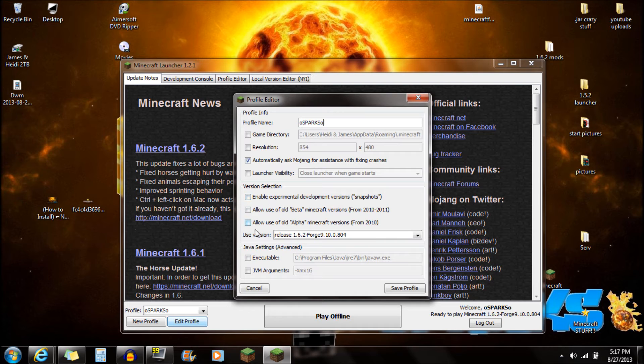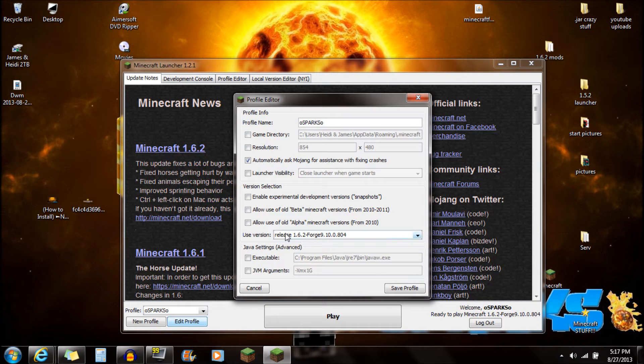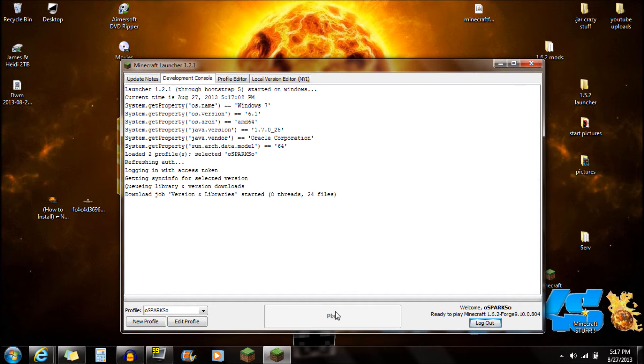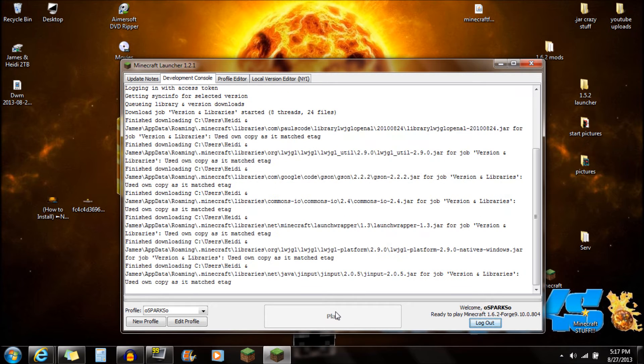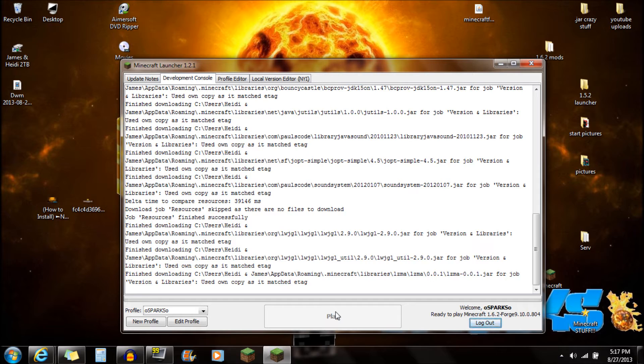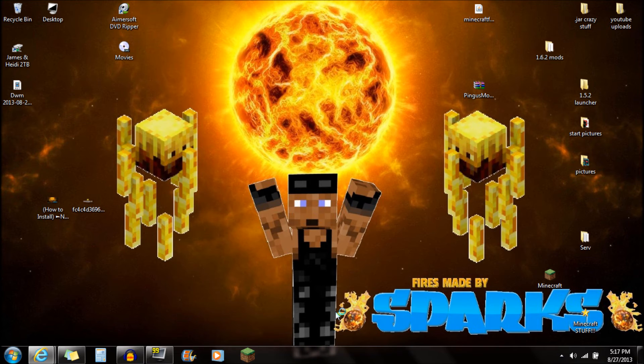Go to Edit Profile. Then you're going to need to go to the Use Version section. You see right here — Use Version. Scroll down, and it's usually going to say the newest release. Just make sure you scroll all the way down to the bottom where you see the Forge option. Click on the Forge right there, make sure you're using this version right here. Click Save Profile and click Play.